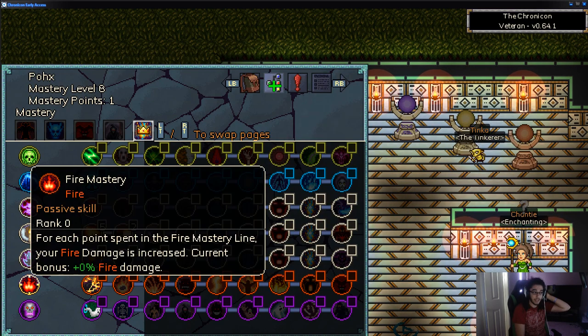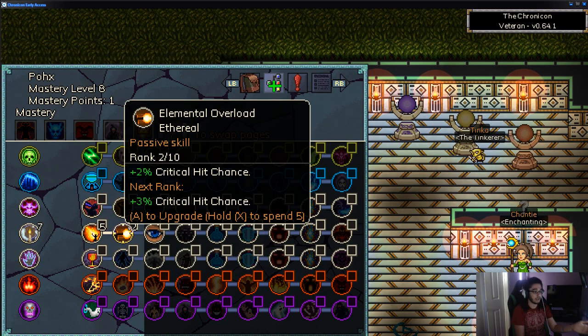There's also a Mastery system, which is kind of like paragon levels. There are a bunch of different ones to invest in, and I believe you can max them all eventually. These are essentially passives to further upgrade your character.